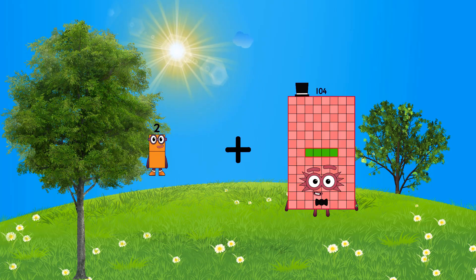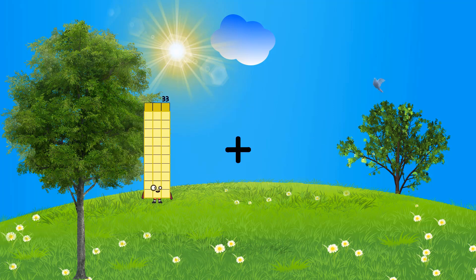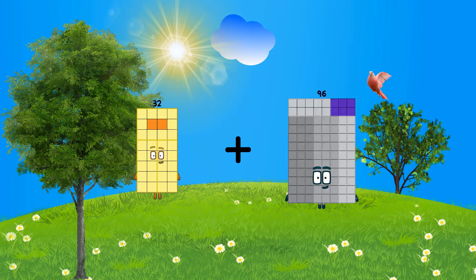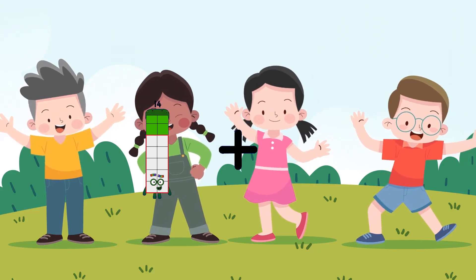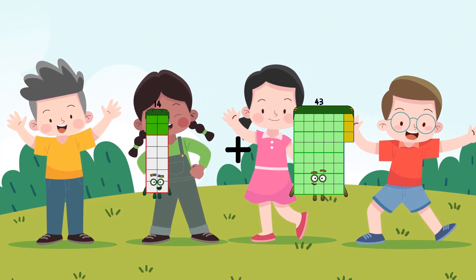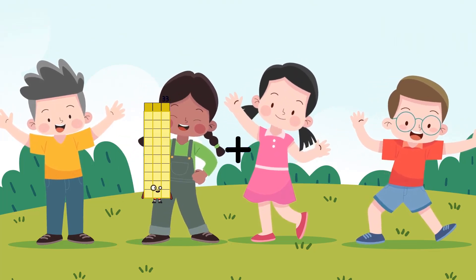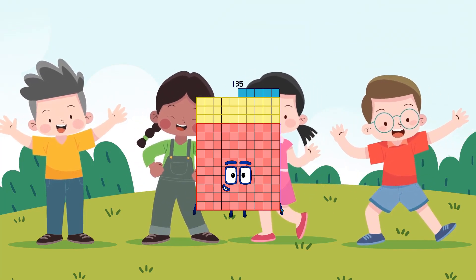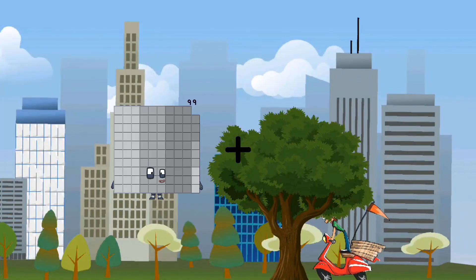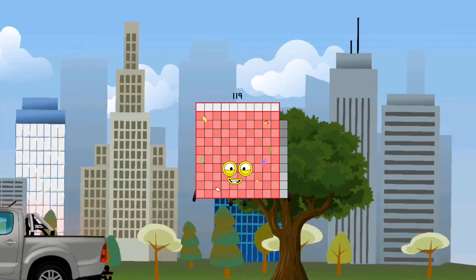2 plus 76 equals 78. 32 plus 39 equals 71. 14 plus 39 equals 71. 37 plus 33 plus 32 plus equals 135. 99 plus 20 equals 119.